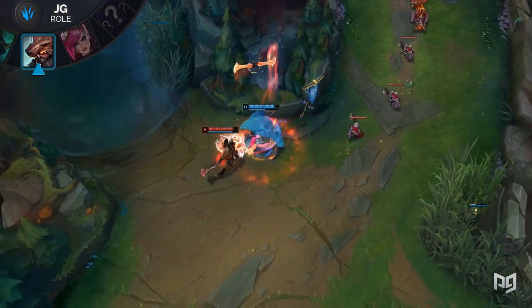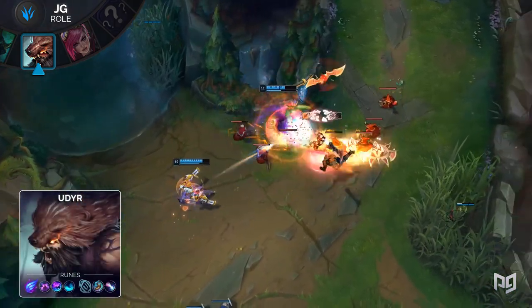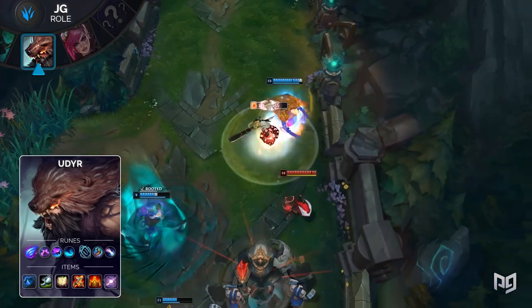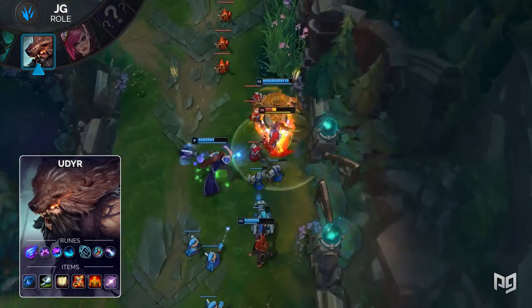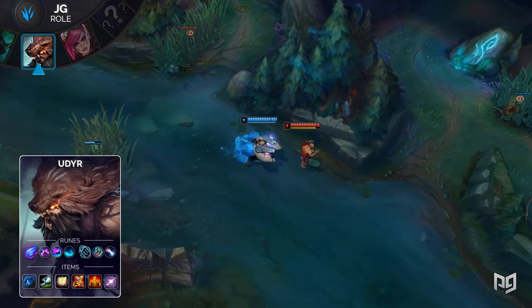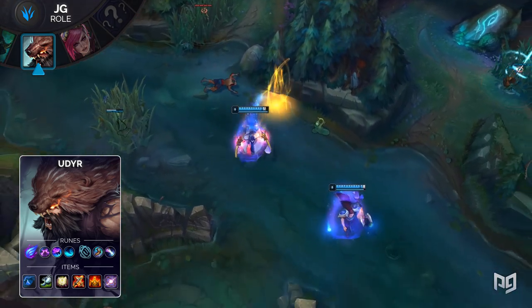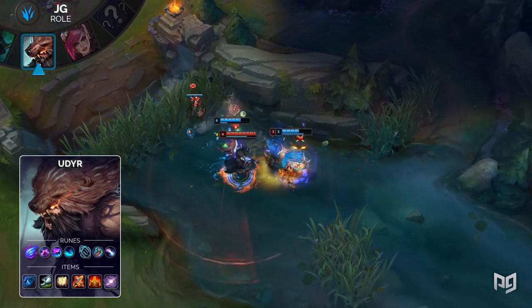For runes, run Phase Rush, Nimbus Cloak, Celerity, Water Walking, Magical Footwear, and Approach Velocity. Once Udyr reaches his target, he has absolutely no issue activating Phase Rush — after hitting them with a basic attack, his target is going to be stunned anyway, and what's easier than smacking the living daylights out of an immobile target? Running Nimbus Cloak is a must, as it makes your life so much easier when coupled with a Stalker's Blade. Celerity, Water Walking, and even Approach Velocity all provide Udyr some well-needed assistance.